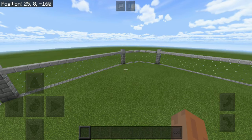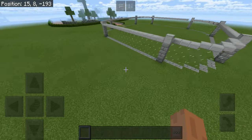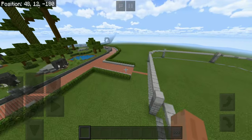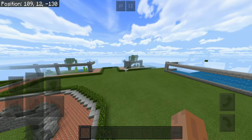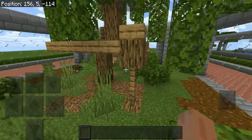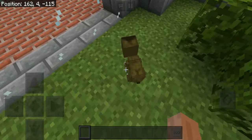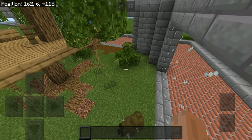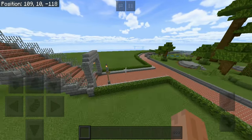Hello everybody, I'm the Rectrex and welcome back to another episode of our Let's Build a Zoo series in Minecraft. In the last episode, we worked on a sloth enclosure. Now, the sloths don't go back up to the platform I built — they just stay on the ground for some reason. And yes, the baby sloth's neck is still broken, sadly. Hopefully it gets fixed. But in today's episode, we're going to be working on a capybara enclosure.